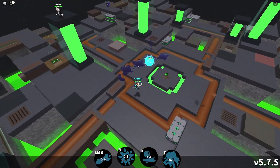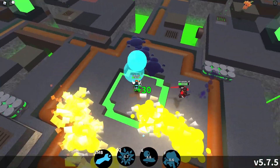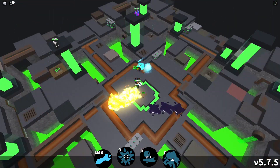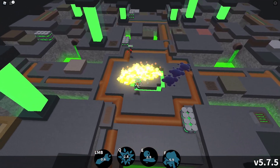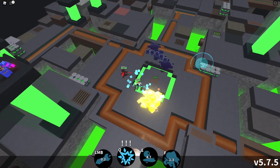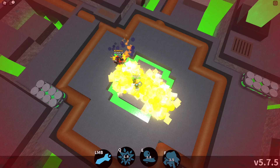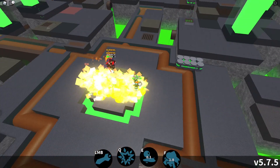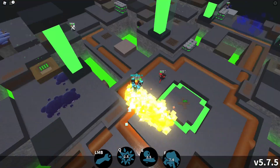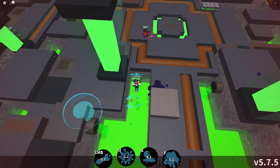Tip number two is to take advantage of all your moves in the most efficient way possible. For example, try to only use Rocketeer's F after you have placed oil on the ground — that way, you not only ignite the oil, but also have a chance to ignite your opponent if they have the oil status effect. Tip number three is to use oil as a barrier, which helps space opponents away so you can continually do damage to them.